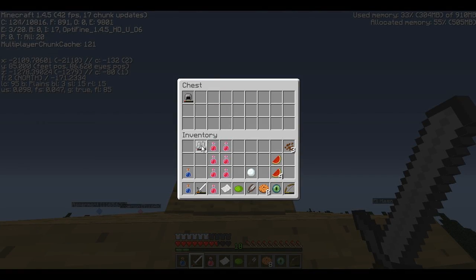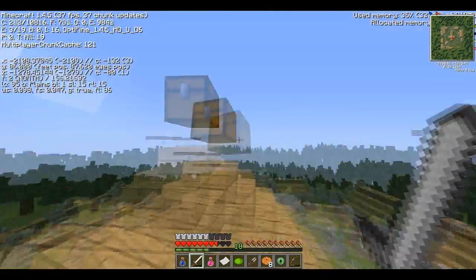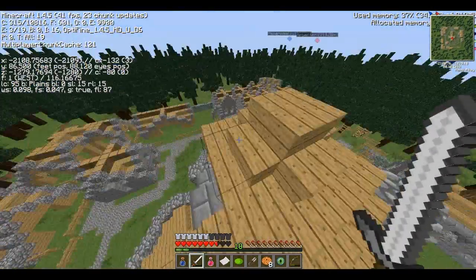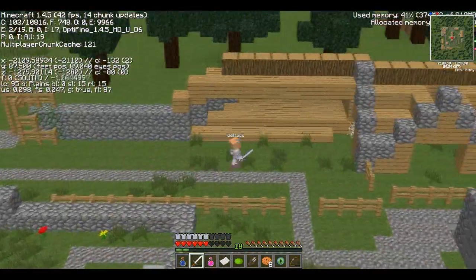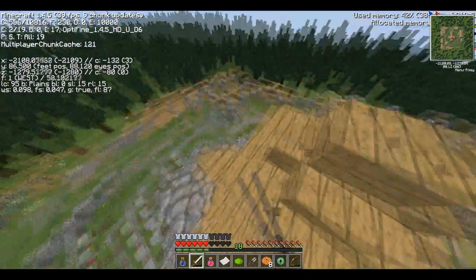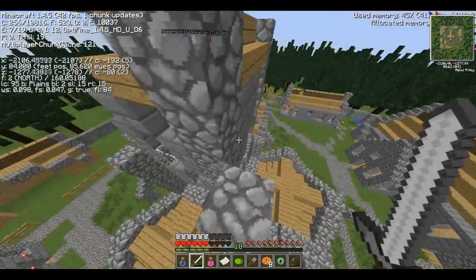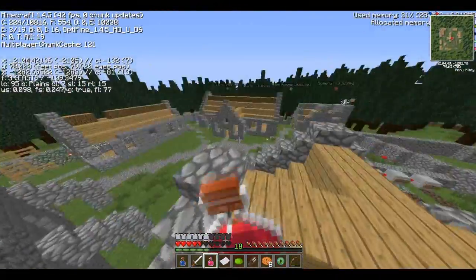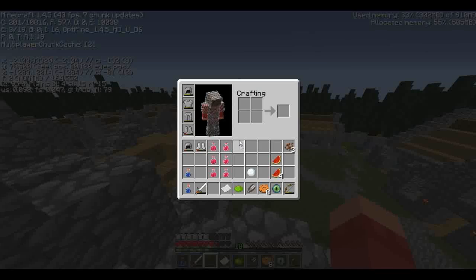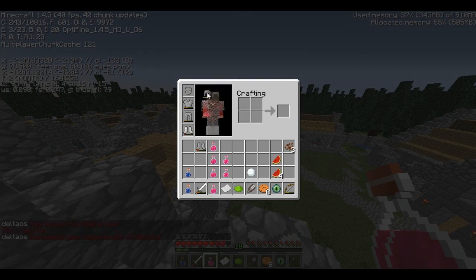Alright guys, so we just found some iron boots and a chain helmet here from this top chest that spawns up the top. This is probably the best chest here in Yon Abbey. Sorry, I didn't expect that to hit. So we got some iron boots, which is quite nice. I did like four hearts of damage. I'll heal you up. I'm just gonna put those on — just chain helmets then.